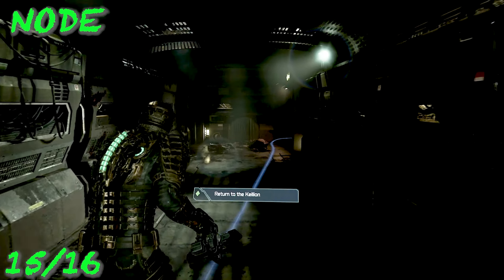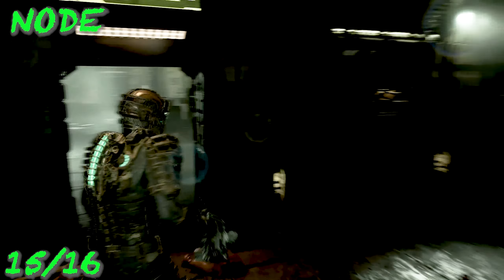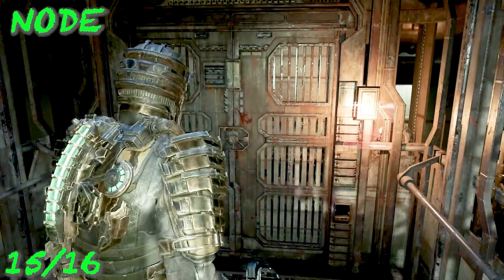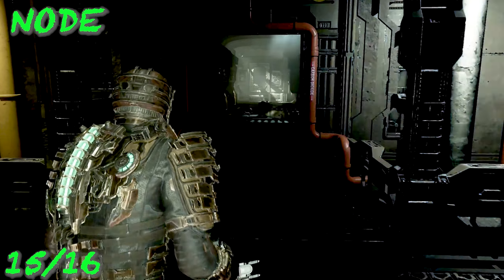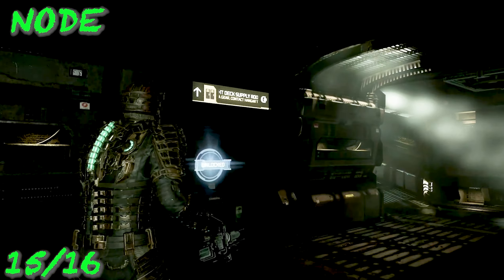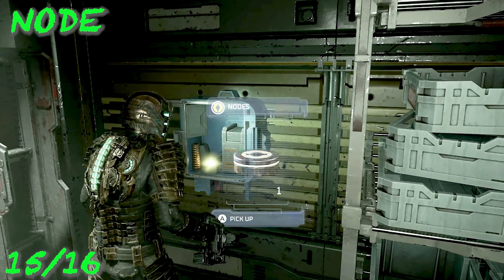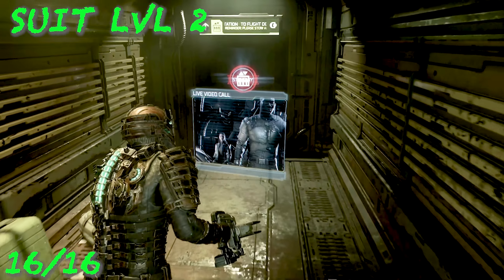Continue following the story — there's a 'Return to Kellion' objective, so make your way towards it. It's story-related so you'll have to go down an elevator again. You'll pop out and see a necromorph — it won't necessarily chase you. Take a left into the room and that is where the next node is, hidden in the back.